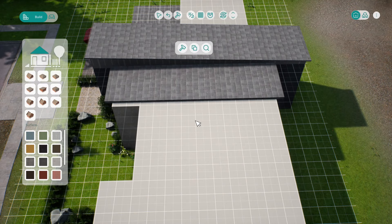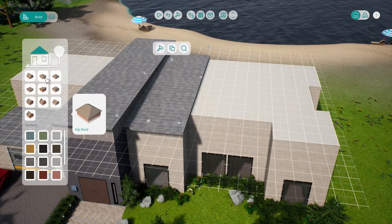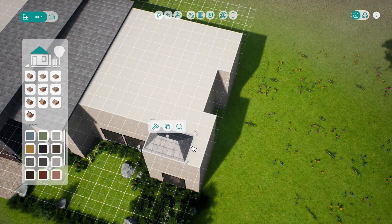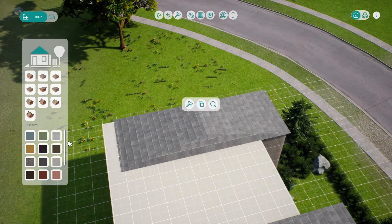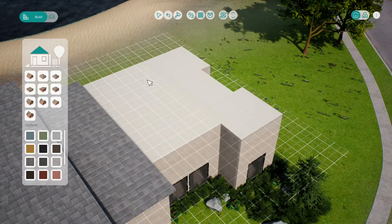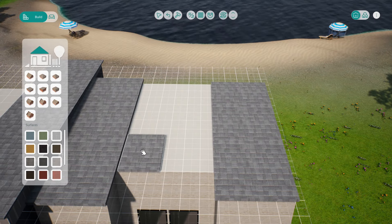I had to put multiple roofs down because there was a little enclave where the balcony area is, and then stretched them how I wanted. I thought about creating a pitched roof but when I actually put it in it just didn't look right, so we went with a flat roof - which looks more modern and fits the theme as well.